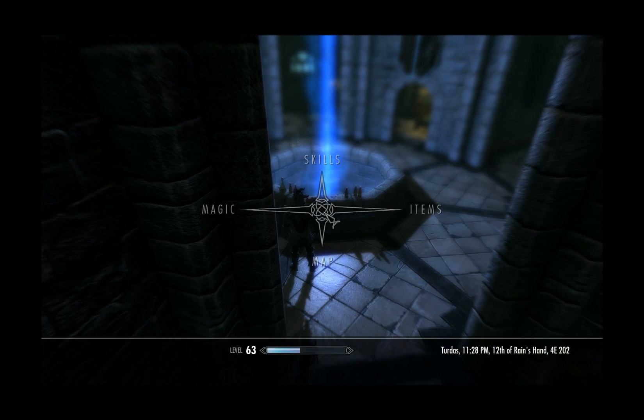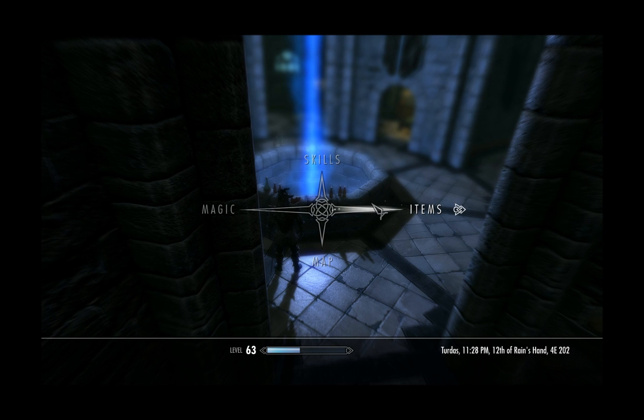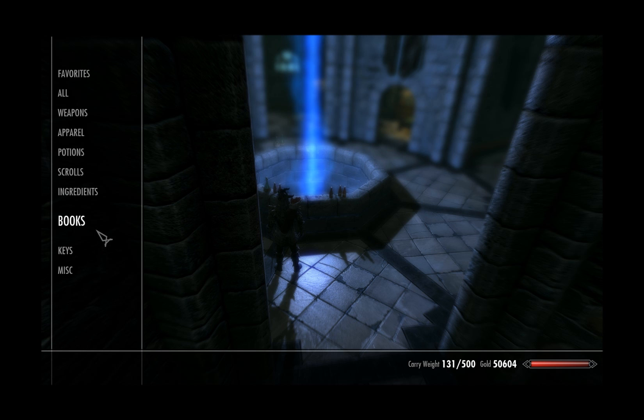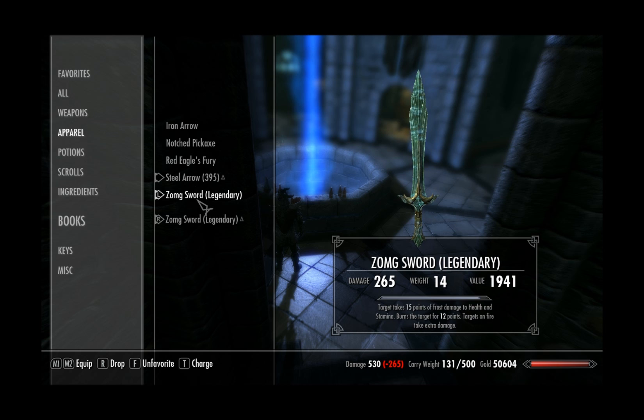You make a fair bit of cash from doing that, and on top of the cash you'll get your enchanting maxed. With maximum enchanting you can spec into getting two enchants per item, which is brilliant. With armour and weapons, and smithing at 100, you can boost the items up quite nicely.